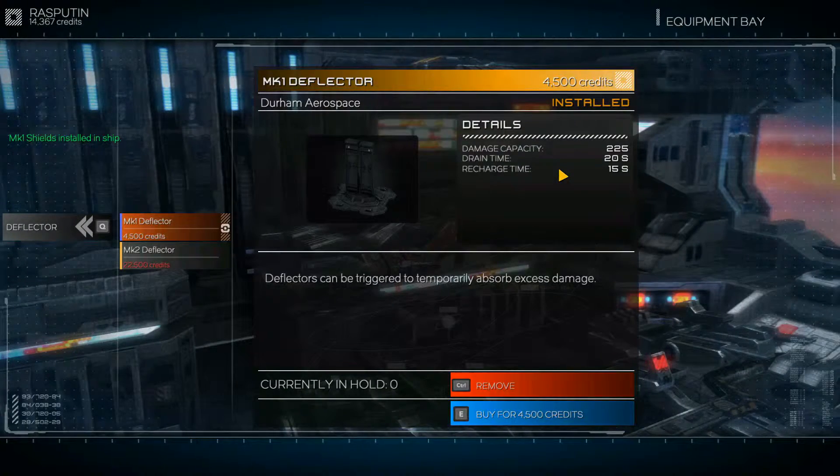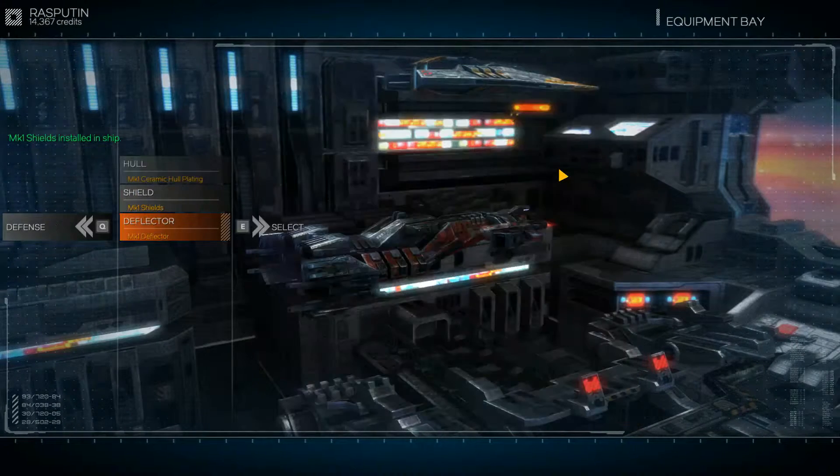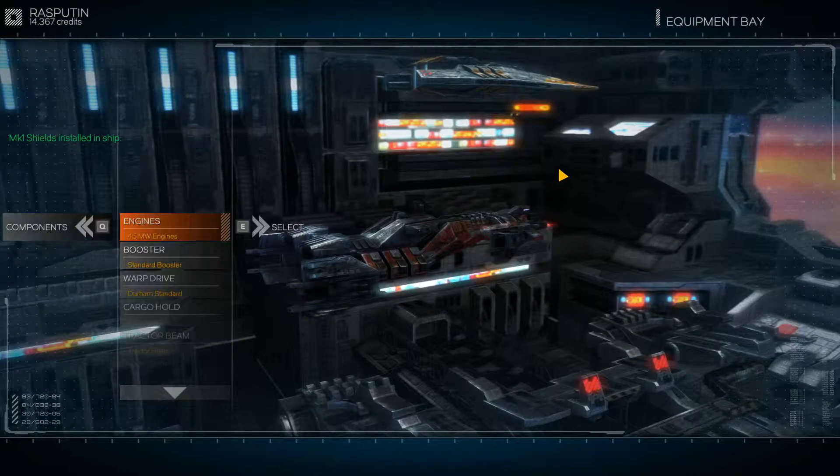Let's go ahead and downgrade to the MK1 shields. We've only got 400 units of damage capacity, but they recharge in 8 seconds — so let's trade. Deflector shields, level one installed. Okay, we're level one on everything, so let's check components. Engines, boosters, warp drive.